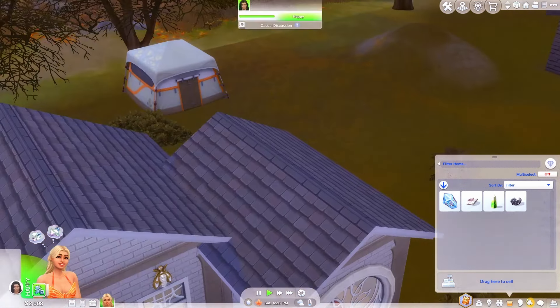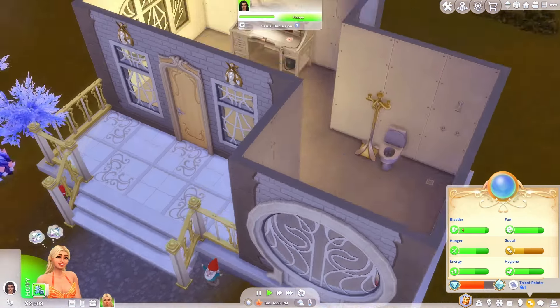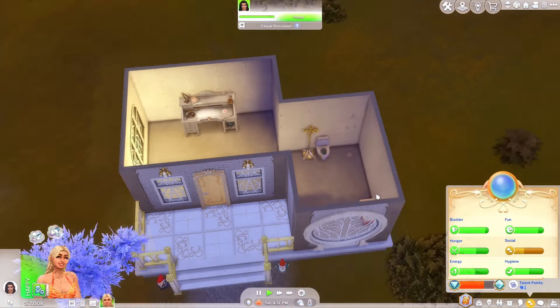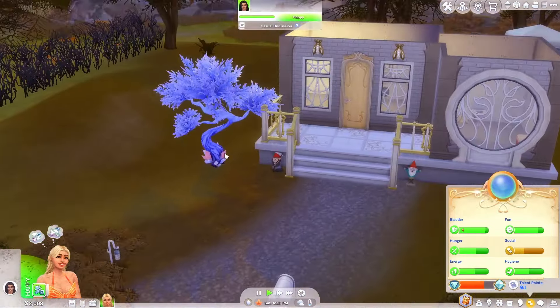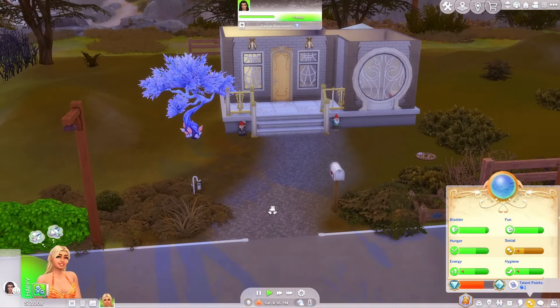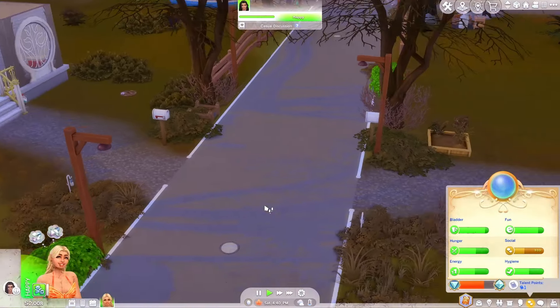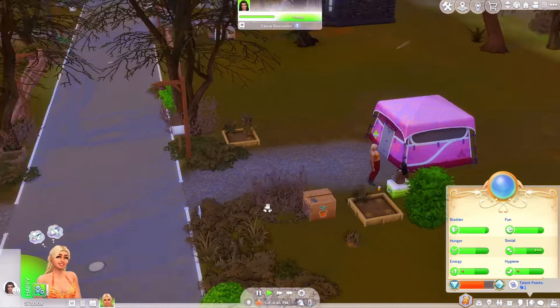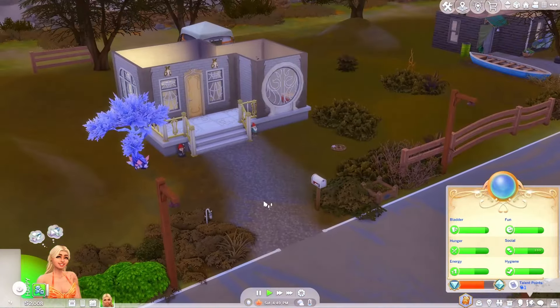Once everything is charged we can sell it. Sabrina is unfortunately still living out of the few necessities we've given her. The crystal tree has finally grown but no crystals are on it yet — maybe tomorrow. I'm pretty sure it just sprouted up like a couple hours ago. I've been sitting here waiting for it — I even started up the game and was like, I really don't want to start the episode until the crystal tree is almost grown.